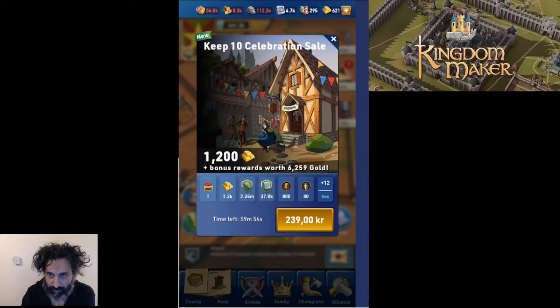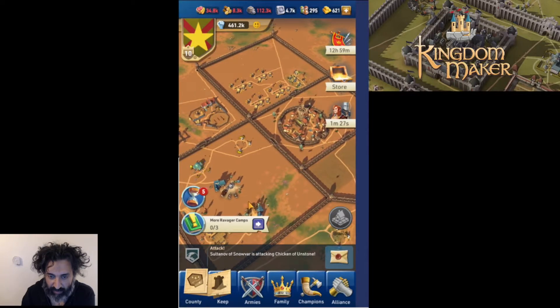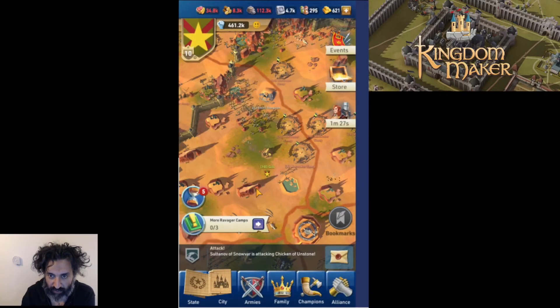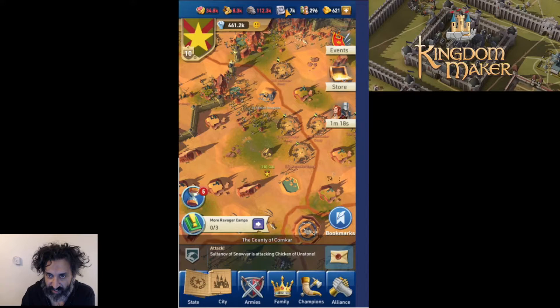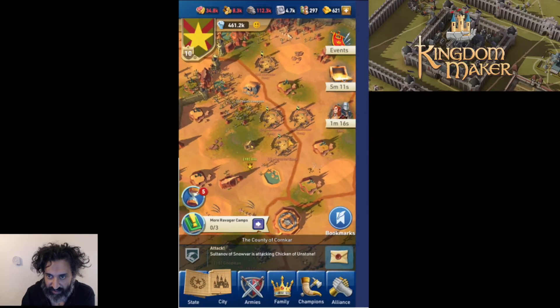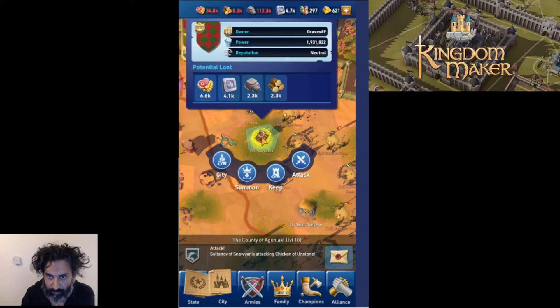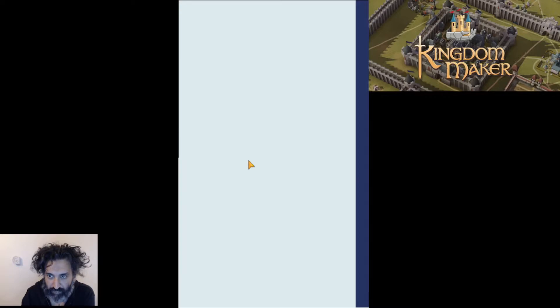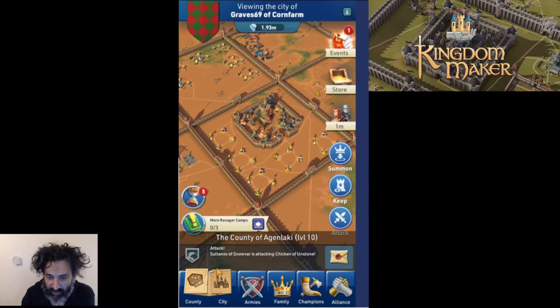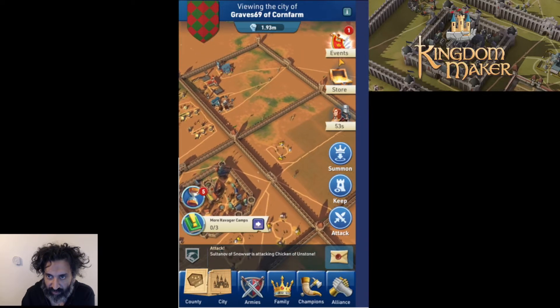We are now level 10, and if we exit out of here, we no longer have our bubble — interesting. Is there a way to shield ourselves? I can see this nearby player is level 15 — what does he have around him? I notice a shield icon on him. I would like a shield.